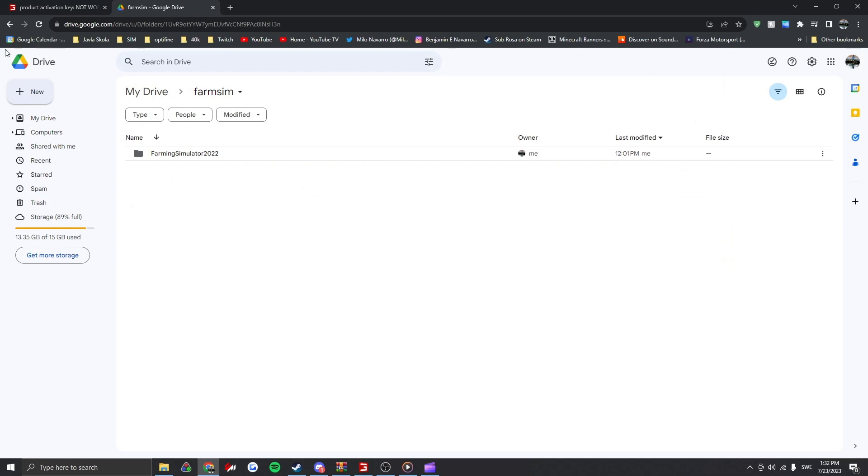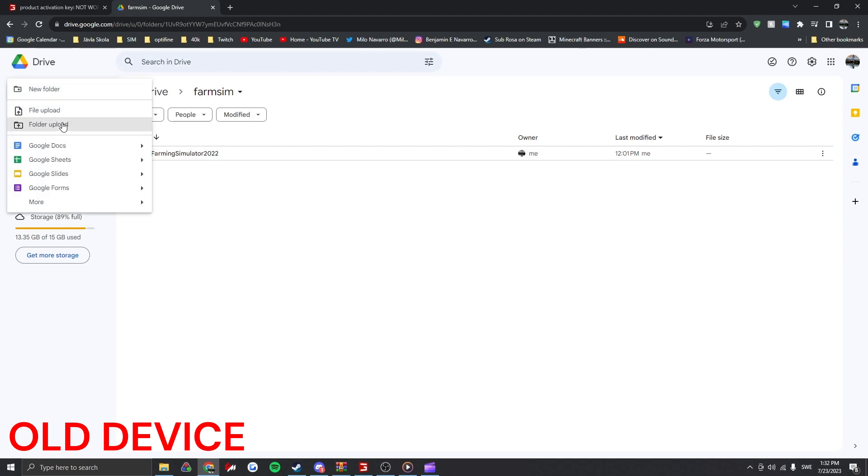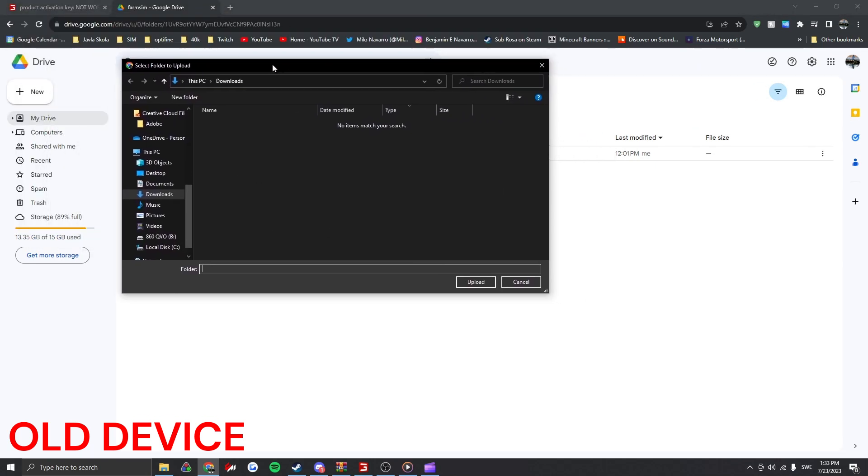Without further ado, let's start here. I'm going to go to Google Drive — make sure you have a Google Drive. Then you're going to hit New, and you're going to hit Upload Folder. Now, make sure this is on your old device.